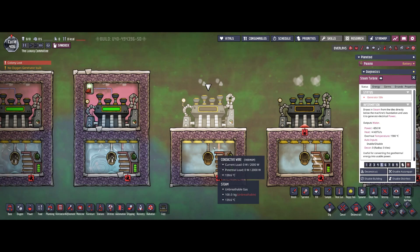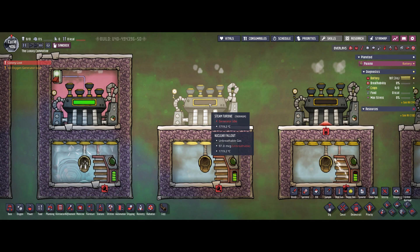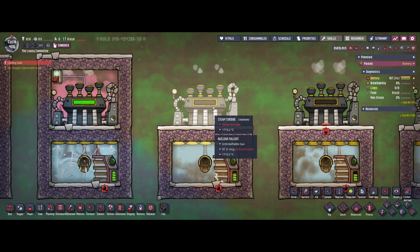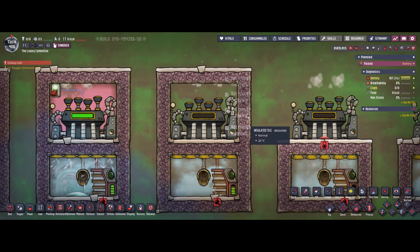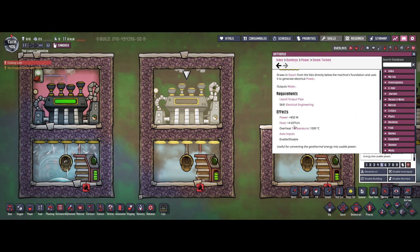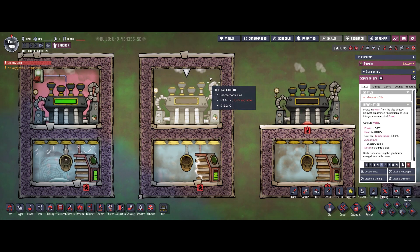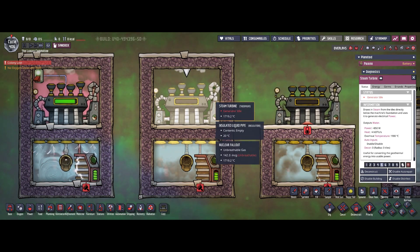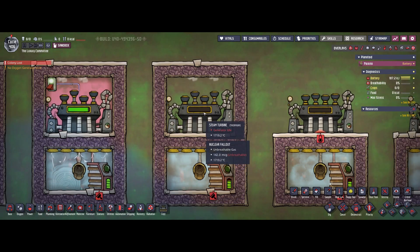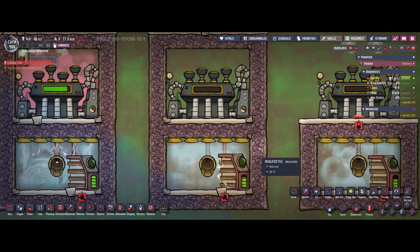I've also done another little test I'd like to share. In some occasions steam turbines become too hot — this one is at 1,719 degrees at the moment because it's not being cooled, and the steam turbine only provides power if it runs below 100 degrees Celsius. The interesting question is whether it will still produce 4k DTUs of waste heat. I sealed the room and checked the temperature of the nuclear fallout inside — the temperature is not rising. So in this situation we don't need any automation; the game takes care of it automatically and we are not generating waste heat from nothing.